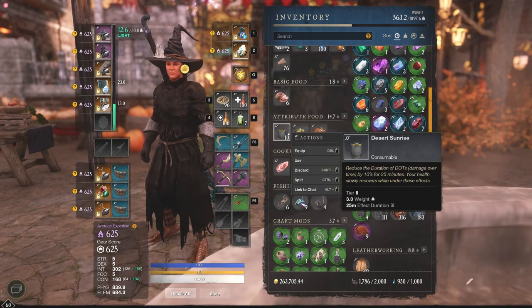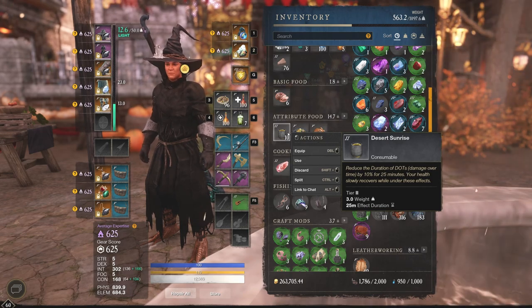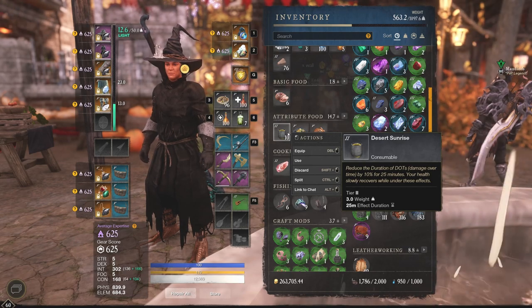We have Desert Sunrise. So I have that 40 Constitution food, but Desert Sunrise is a very interesting food you can now buy on the market — or you can craft it. It's going to reduce the duration of damage-over-time effects by 10% for 25 minutes. It's a very small amount, but it is something you want to take because there is a lot of DoTs in the arena, and it's something a lot of you probably have not been using.